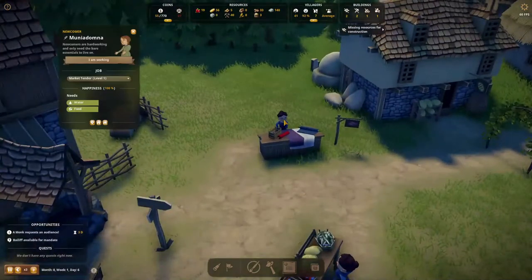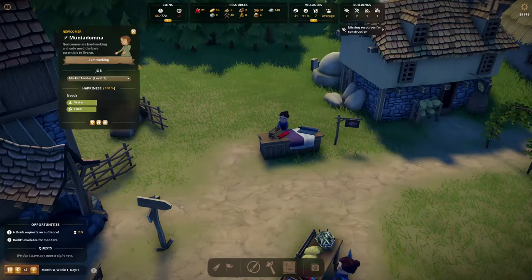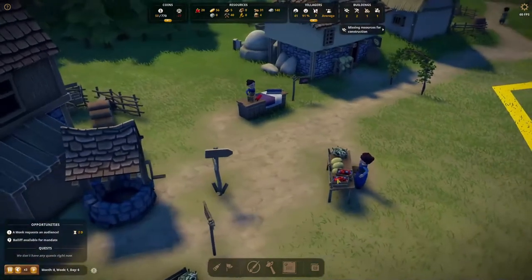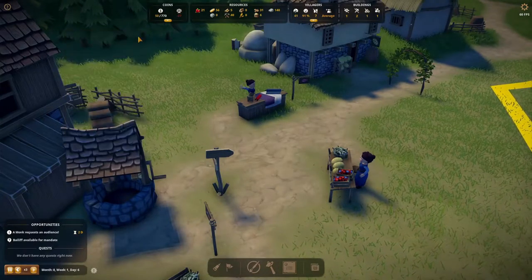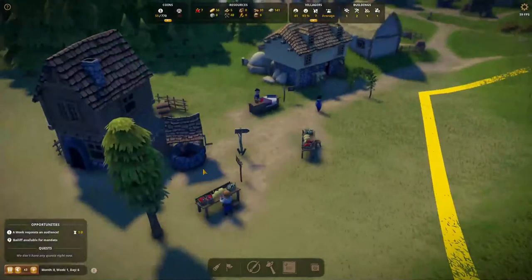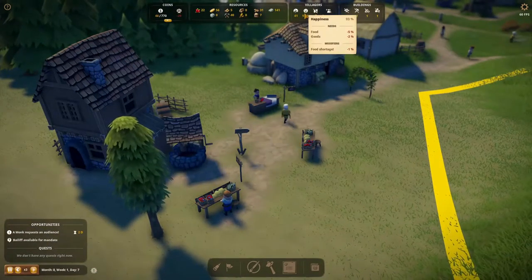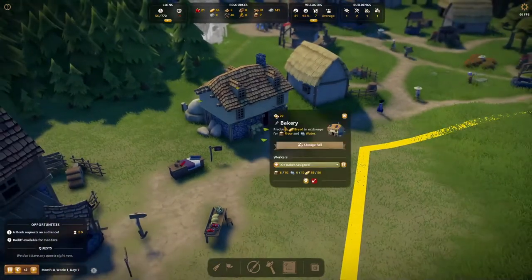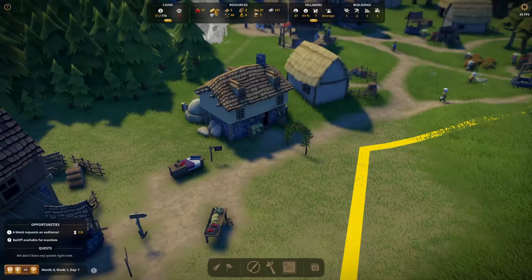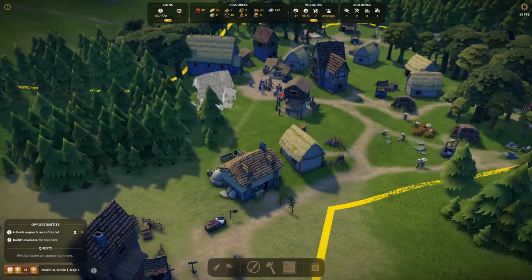I have berries over here being sold by Liam — the man, the myth, the legend. Shoutout to Liam, love you a long time bro. And then we have berries being sold over here by Timbuktu Malik. And then we have clothing — that we don't actually have — going to be sold by this chick here. And then this beautiful girl, Lair, is going to be selling our stuff as well. Why is there a water shortage? It makes no sense — we have so much water. We don't have a water shortage anymore — sweet! Oh my god, I got 56 bread now!